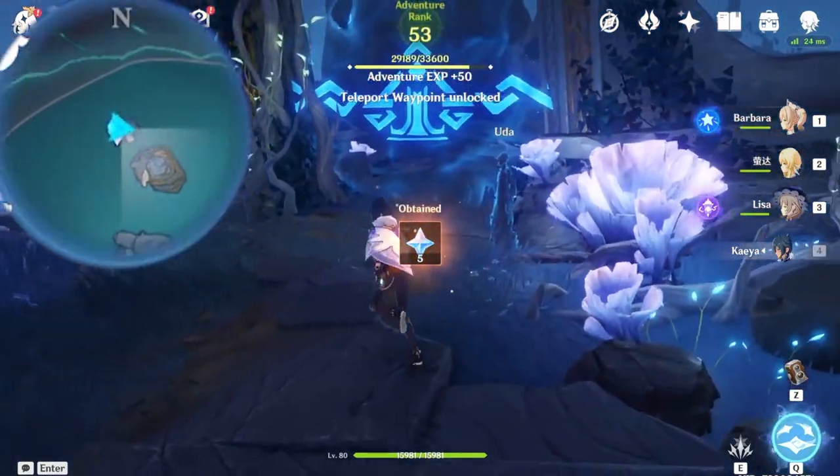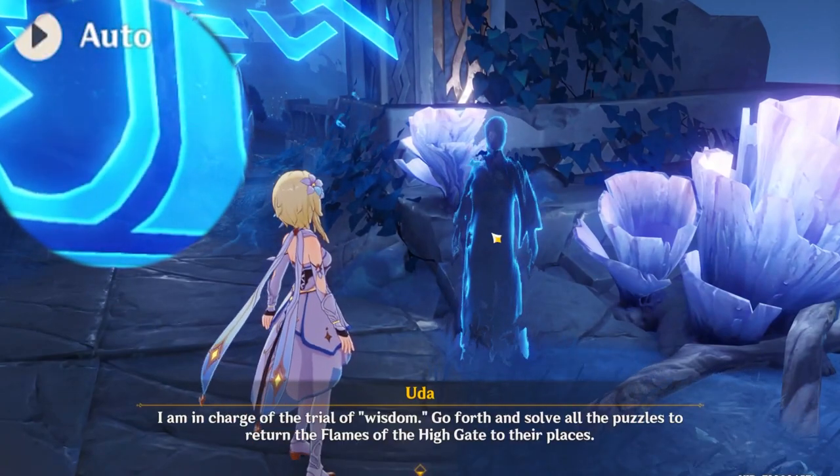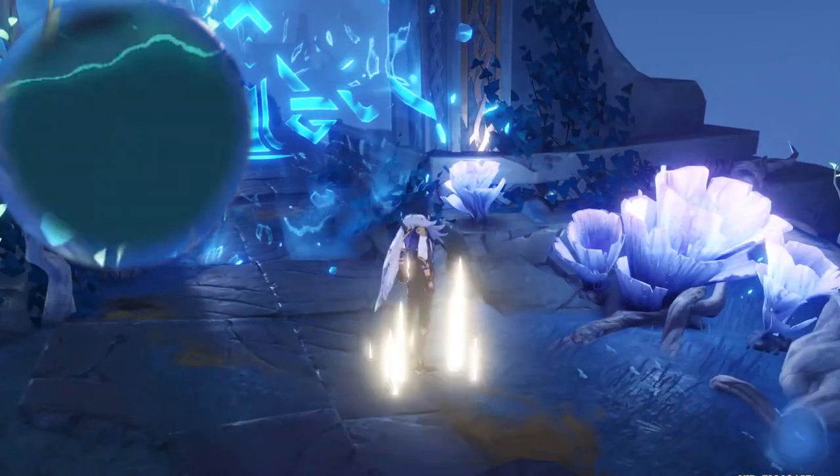Collect the remaining teleportation waypoints and speak to the NPC in front of you. Make sure this is under night mode, and that's also why I swapped to night mode earlier.